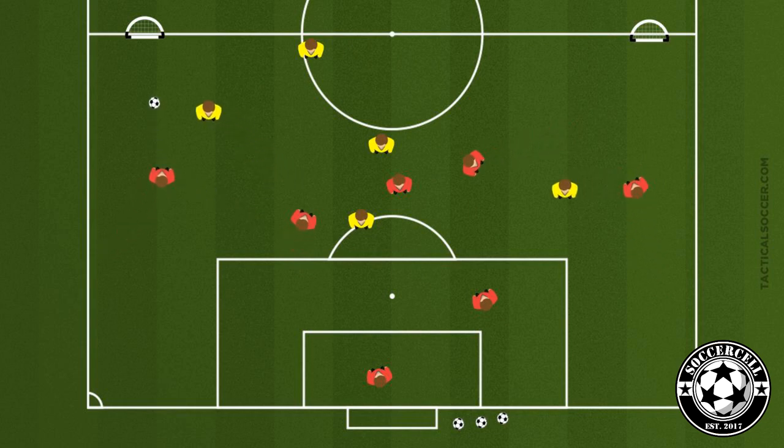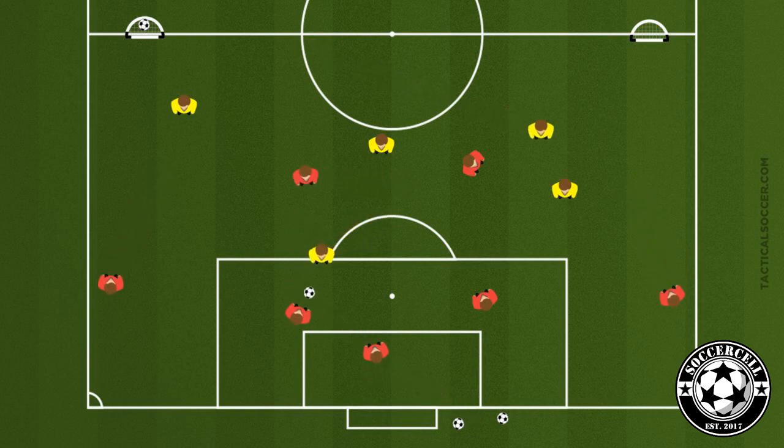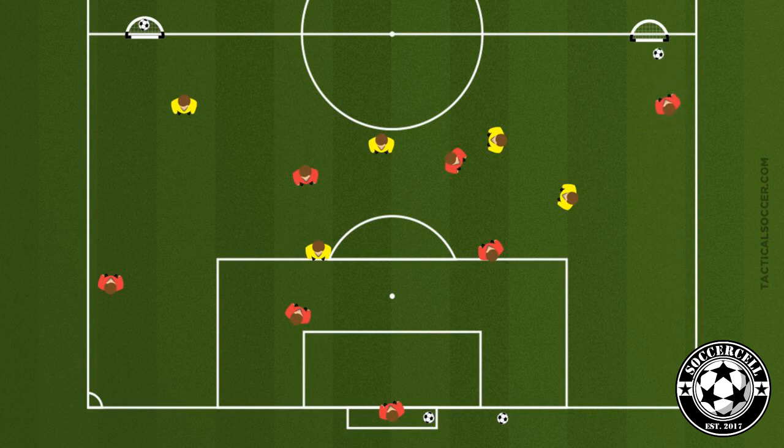Set up a formation as you would in a normal game to be realistic. The defensive team should have an extra player plus the goalkeeper, which simulates how a normal game looks. The defenders' objective is to try and get the ball into the two goals — this should encourage deliberate forward passes and encourage your goalkeeper to roll the ball to a defender and be part of the defending unit.